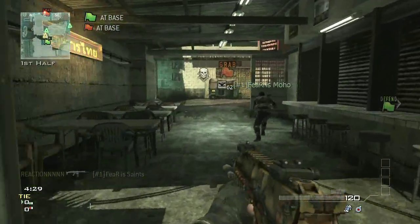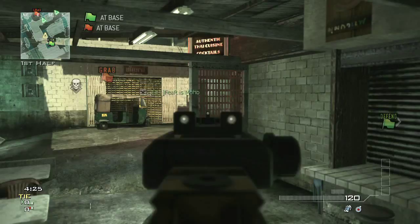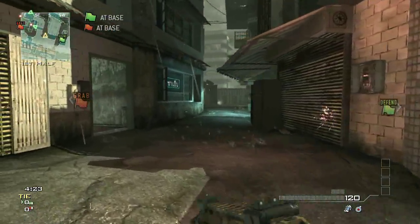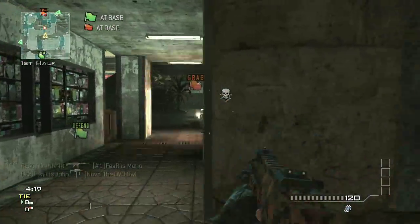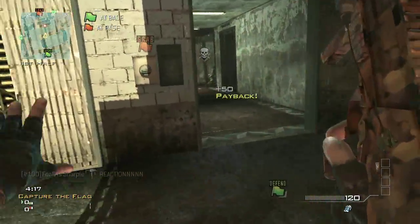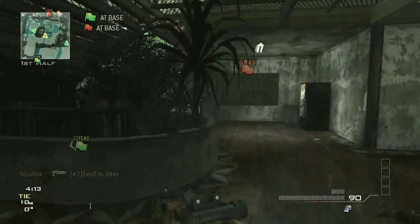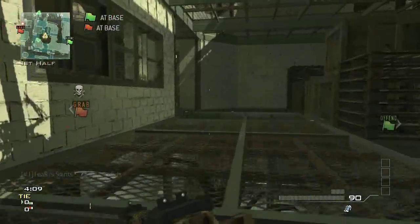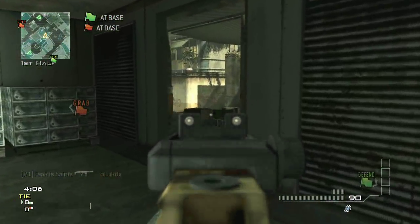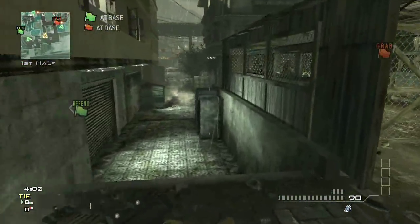But today we're going to sharpen your skills again — you guys seem to like this series. We're playing on Bootleg; my team is Moho, Saints, and Giant, you guys obviously know them. We're playing against Pac-Man, Mini Wheats, Reaction, and Blurred X. The only two people on this team I really know are Pac-Man and Mini Wheats — they were Call of Duty 4 pros, and they played some in MW2 and then didn't really play Black Ops.